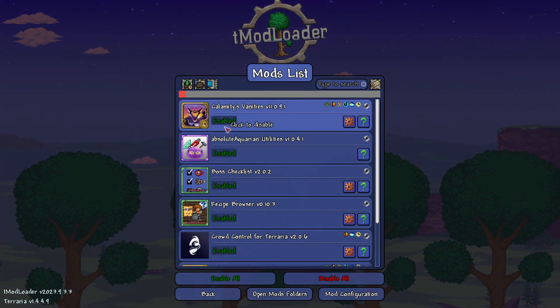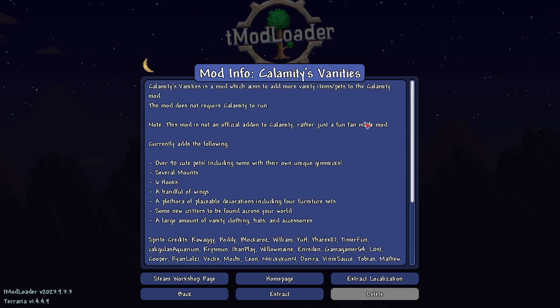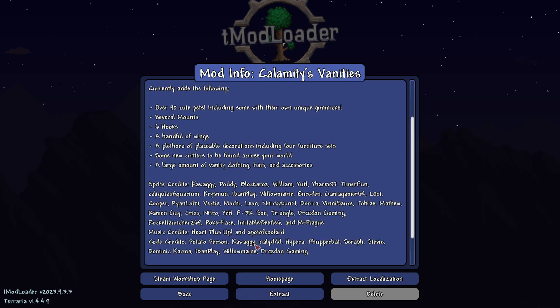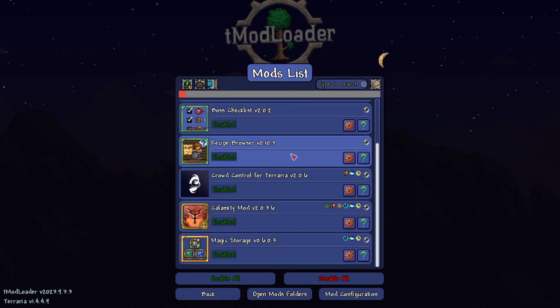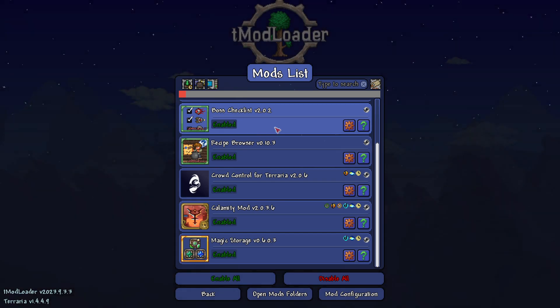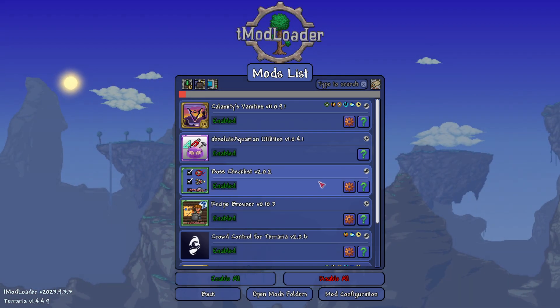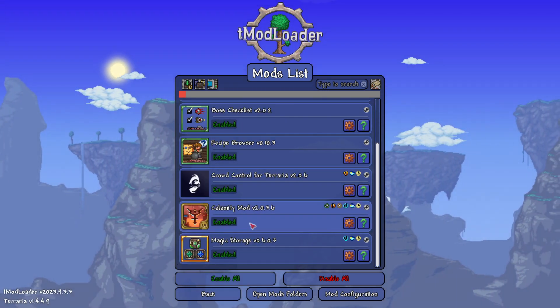And then there's Calamity's Vanities that I recently enabled, which also make things better — making things more Calamity-ish, I guess. You have more mounts and all this other stuff that just got added. Really cool mod, just recently seen it, and I decided to enable it. There was another mod called Fancy Lighting that I didn't like because unfortunately my Terraria got a little bit slow at times, so I got rid of it.